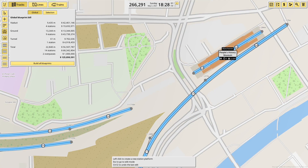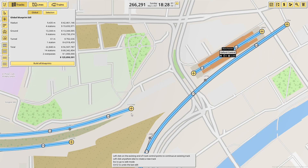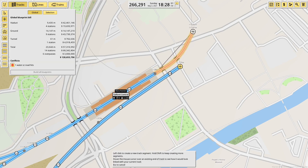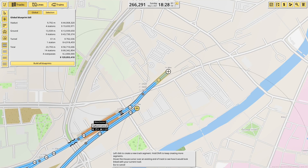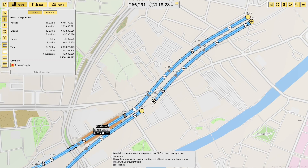Salford Central goes here. I think it's intended to get more platforms so it can be accessed from the line round as well as the bypass route — currently you can only access it if you're going around to Salford Crescent as well. I think that's planned to change, or it already has, but it hasn't on OpenRailwayMap, so still only the two platforms for now.